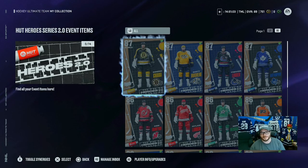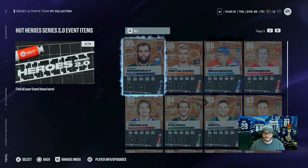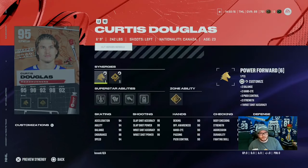Against my better judgment, I'm going to show you the two cards I'm targeting for my team before I can get them. When I do stuff like this, those cards get bought up and listed for silly amounts and then I can't afford them. But here's the path for the theme team. First of all, Curtis Douglas is a card I want on this team — six foot nine, 94 speed, 99 shooting power, 95 faceoff. He's got all the good stuff. He'll play up the middle as a big tipper. I had him on last year's Leafs theme team — he was amazing. Curtis Douglas will be on my team.